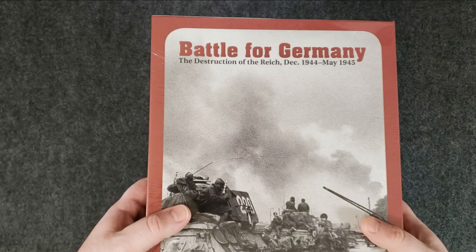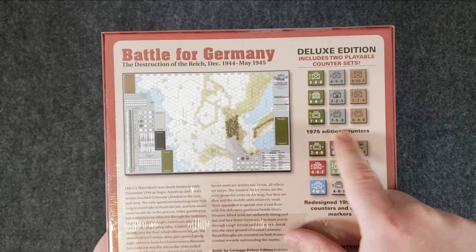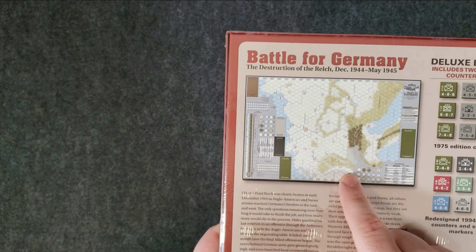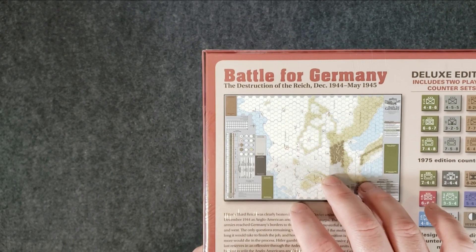It's a nice and heavy Deluxe Edition from Decision Games with a mounted map, so I'm super excited. The original — I don't have it, I've never played it. Okay, 1975, way before I was born. Redesigned 1994 edition. It has the original counters, two playable counter sets — the original counters and then redesigned ones with supply markers, so there are supply rules. I know the original is a pretty simple game; this one's been expanded a bit on the rules. The map was much smaller and now it's a full-size map, with charts and stuff included.